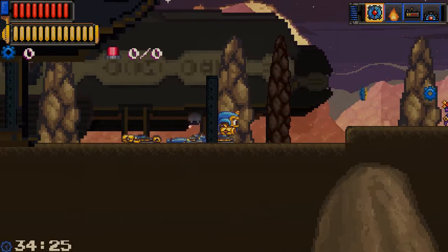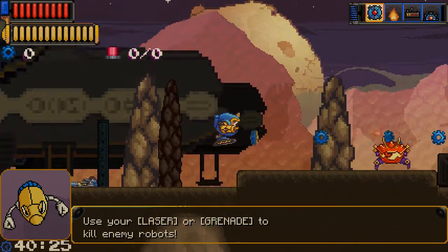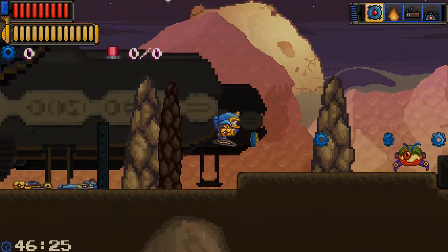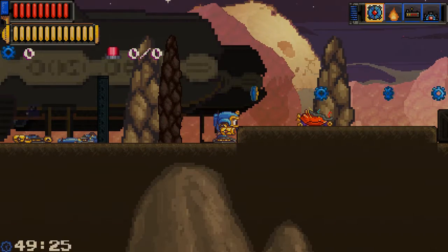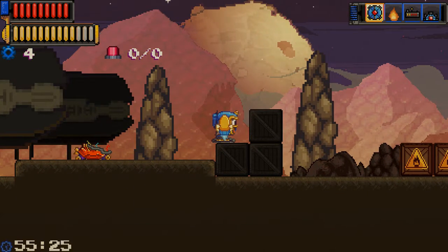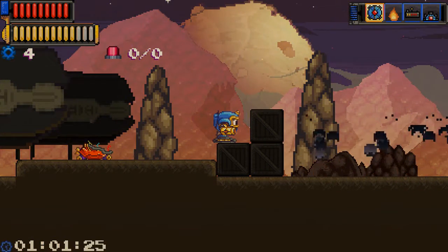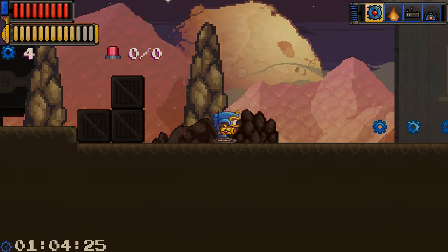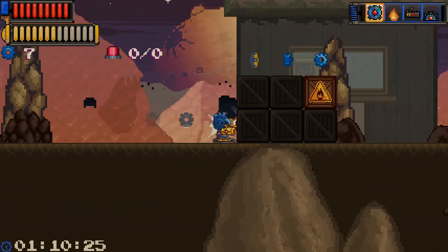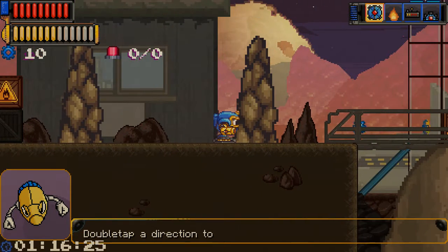A to jump, F for laser. And if I press S, a little robot comes out — although possibly it's a waste of time. I'm collecting all these little gear wheels; I'm not really sure why. Double tap to dash.